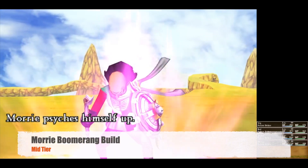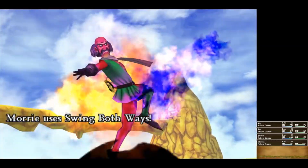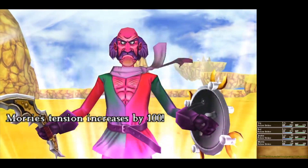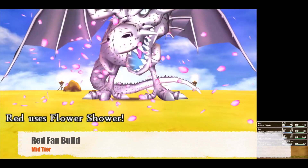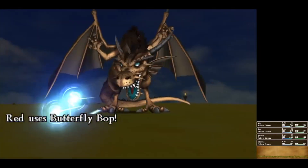Next is Mori's boomerang build. Mori is one of the new characters and his least efficient build is his boomerang build. He's better than the hero's version and can help with metal slime hunting, but his other two builds blow this one out of the water, so better not chance it. The final member of the mid tier is Red's fan build. There are some decent skills here, but at the end of the day it's probably not the best choice.